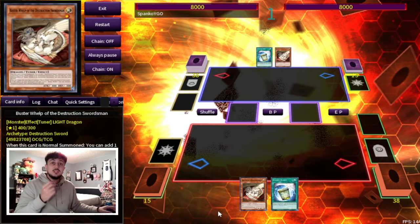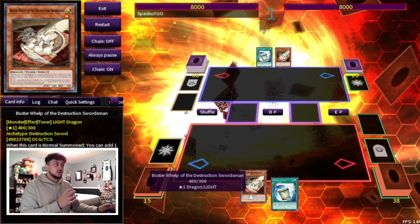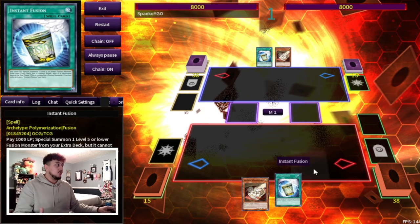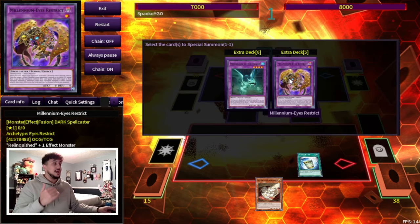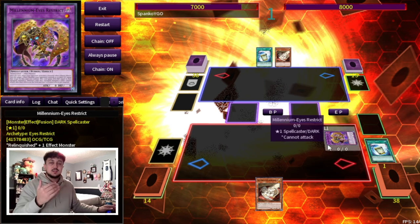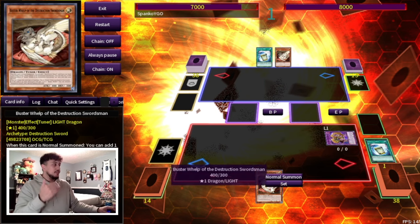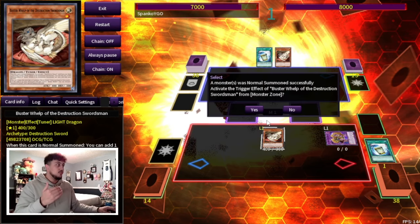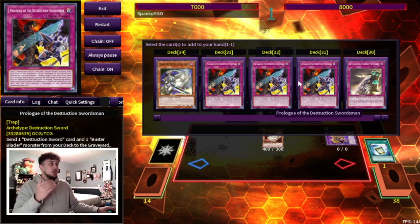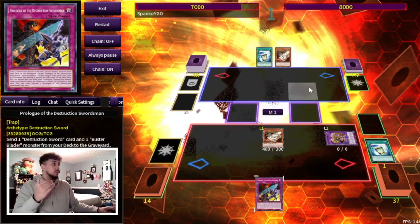With every single one of these combos all you actually need is a Buster Whelp, or any way to get to the Buster Whelp, because this is actually going to get you to your trap which gets you to the fusion synchro lock. Any one of the engines is going to make this combo go even further beyond, which is absolutely insane. In this case we're going to start off with Instant Fusion — we're going to summon a Millennium Eyes Restrict, which is kind of just for more protection for your combo. It makes sure your Buster Whelp resolves. So as long as you have a normal summon for Buster Whelp, you can normal summon the Whelp, activate its effect, and then search any Buster Blader card — the card you need to be searching is your Prologue.